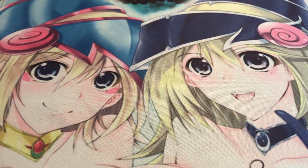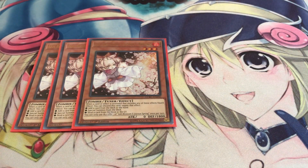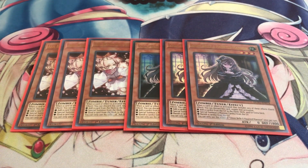Moving on to the hand traps: three copies of Ash for standard disruption, and three copies of Belle — only because it's a zombie monster and it also dodges cards like DD Crow and Called by the Grave, because both of those cards are actually being used a lot this format. If you need to disrupt your opponent and need to dodge Called by the Grave, Ghost Belle can definitely help out with that. Also, the fact that they're both zombies means you can chain off Doom King to banish a card for free — really nice.